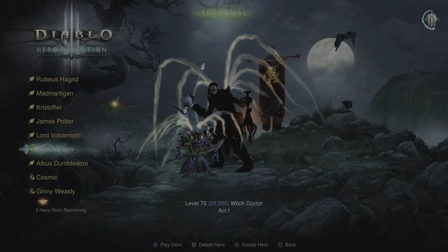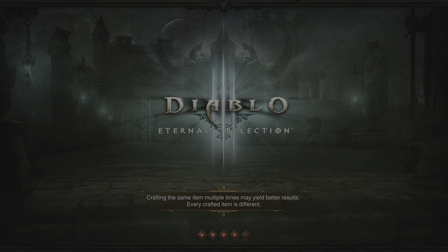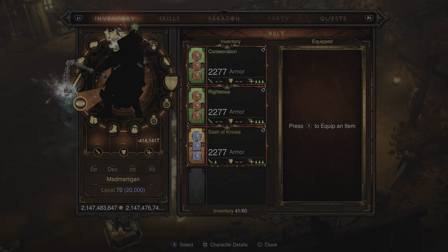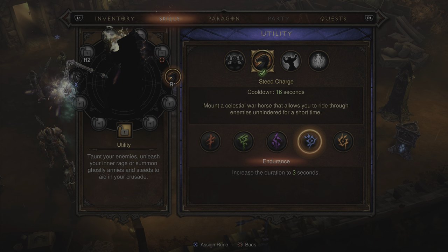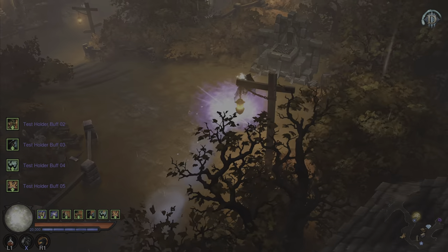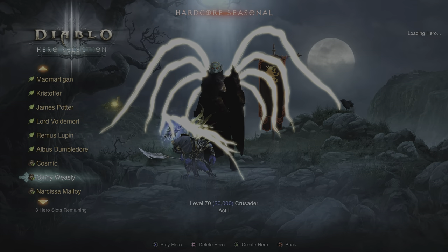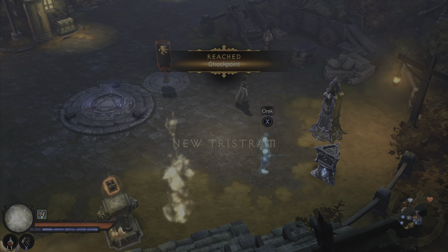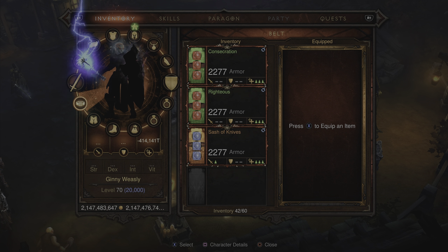We're backing out and joining with a different character — Mad Martigan the Crusader — to show the Altar of Rites is completed on this character as well, with all the bonuses available. It doesn't matter which character you play as long as you completed it on the Barbarian. Confirming the Altar of Rites is completed on softcore seasonal. Then jumping into hardcore seasonal with Genie Weasley the Crusader to confirm it's completed for all toons on the save. You only have to do it one time.